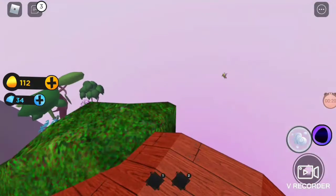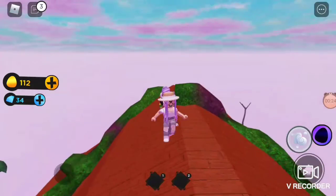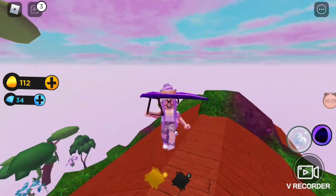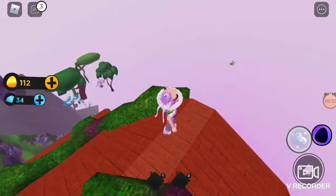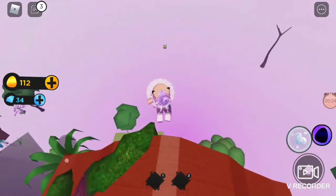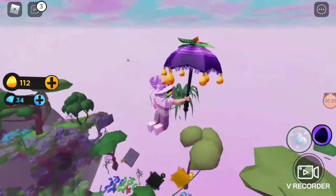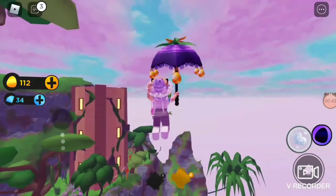So you see here, I just found one. You can use your hand glider or umbrella to get it. I see there's one here. Once you use your hand glider or parachute, that's how you collect — how you get the tropical bird egg.